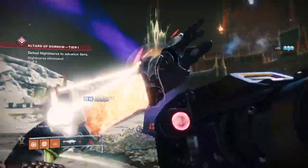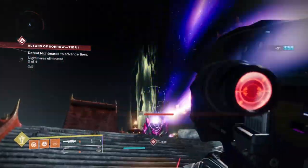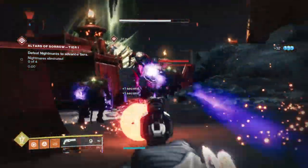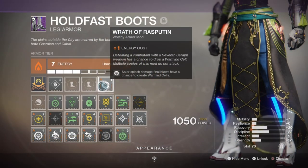But what if I told you that you don't need these types of weapons to create Warmind Cells? What if you can create them with any solar weapon that can produce solar splash damage upon impact? That's where the Wrath of Rasputin mod comes in, with its ability to allow users to create Warmind Cells via solar splash damage.